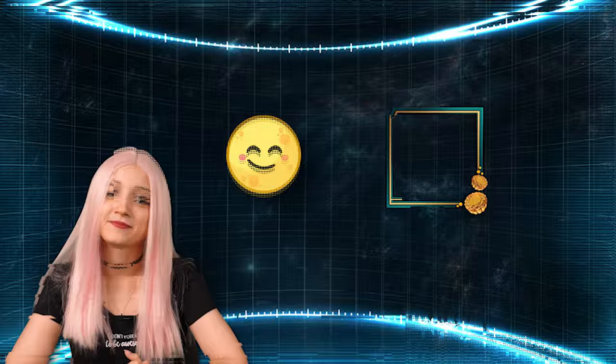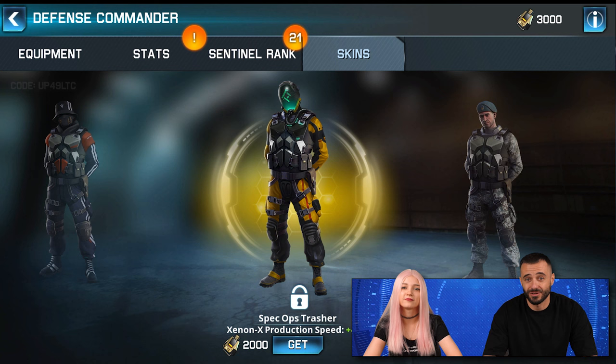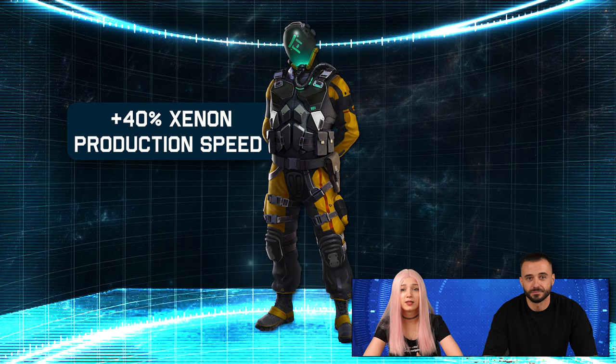The festivities bring some cool cosmetic items as well, including two awesome base decorations available only during the event! Each one has a special bonus, which you can see right here. Next on the festive list is the Mid-Autumn Defensive Commander skin — the bonus of 40% Zenon production speed makes it a must-have!